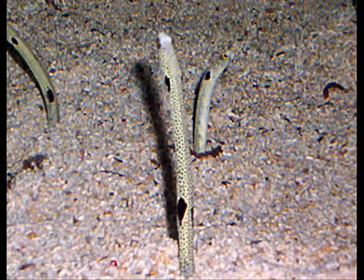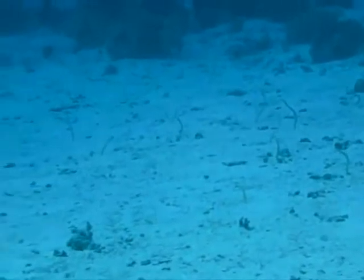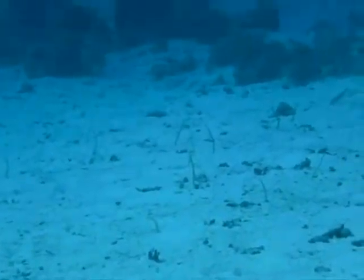It usually lives between 10 and 60 meters depth at the bottom of the sea, where they create a colony with more than 100 eels. The males with greater size are in the center of the colony because there they can build and feed better.